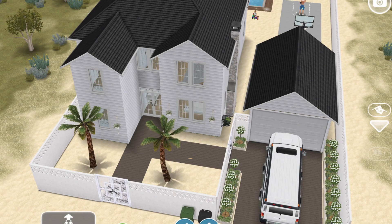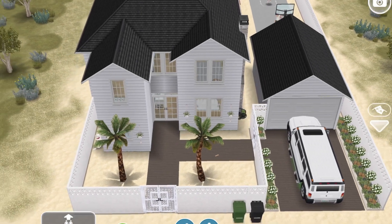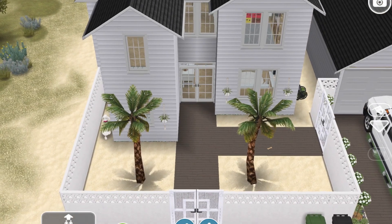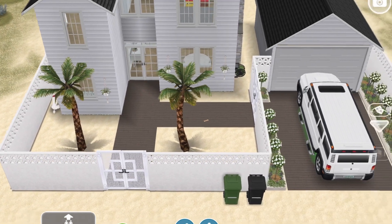Hi everyone and welcome back to the channel! Today's home tour is a pretty beach house slash farmhouse. I kind of didn't like the farmhouse style at first, but I did build it on the beach house lot that we recently got — I think either last year or the year before. Anyways, it's super pretty. I went with my usual white weatherboard exterior with the black roof because that's just my favorite combo.